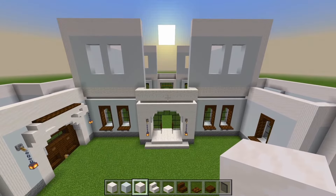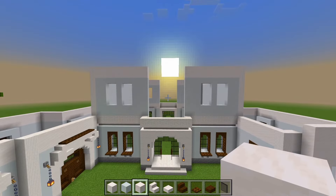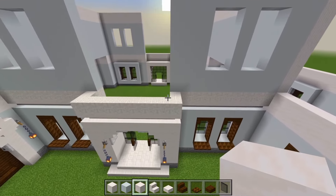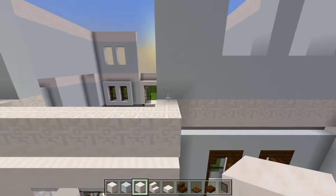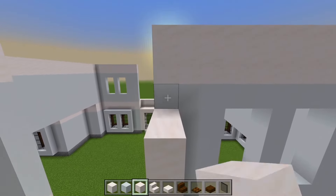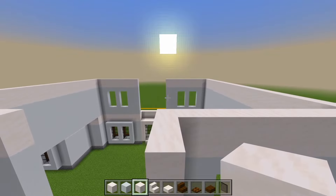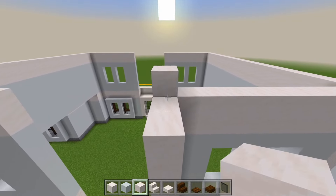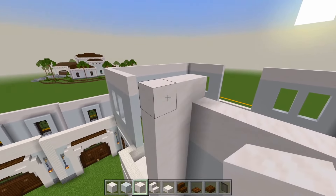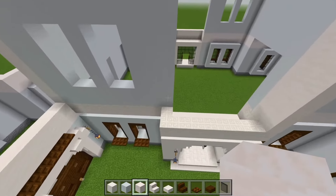Let's focus on these middle sections. Let's continue with the smooth quartz blocks, right on top of the chiseled quartz. We'll fill in the two spaces at the sides first and bring this up until it's one block higher than these walls that we just placed. So here at the top, you can fill in the three spaces — make sure it's lined up at this wall. We'll then head on to this side and do the same thing.